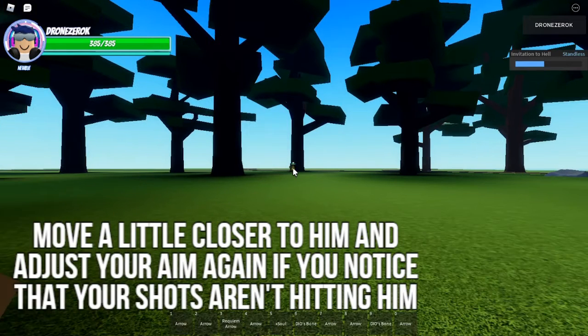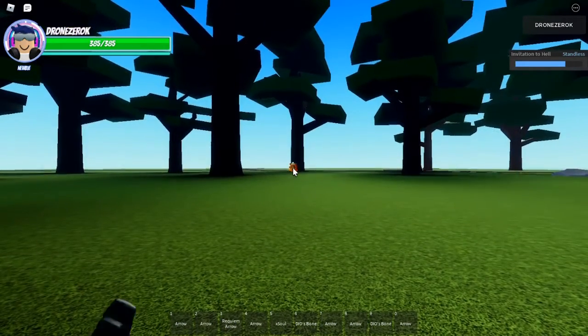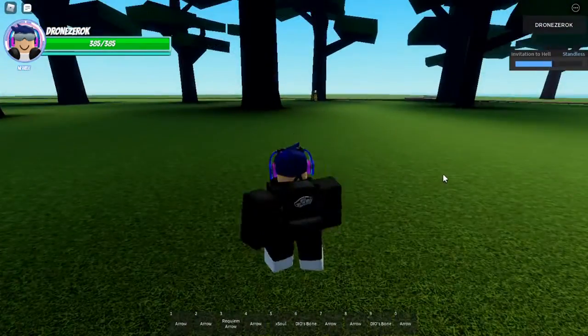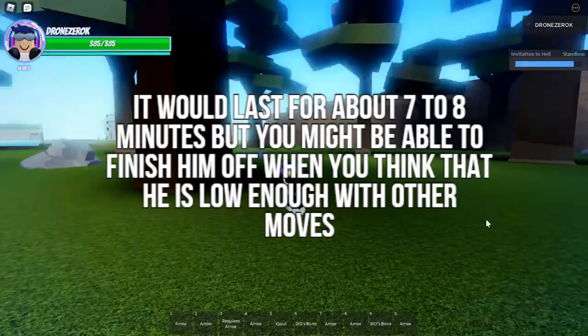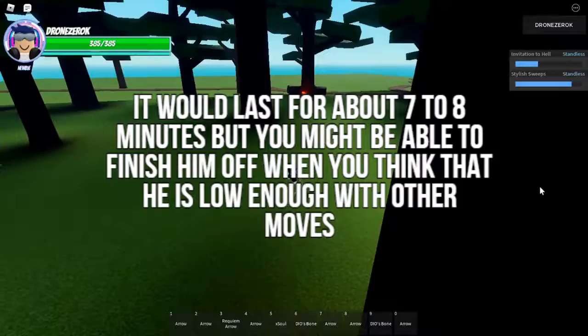Move a little closer to him and adjust your aim again if you notice that your shots aren't hitting him. It would last for about 7 to 8 minutes, but you might be able to finish him off when you think that he is low enough with other moves.